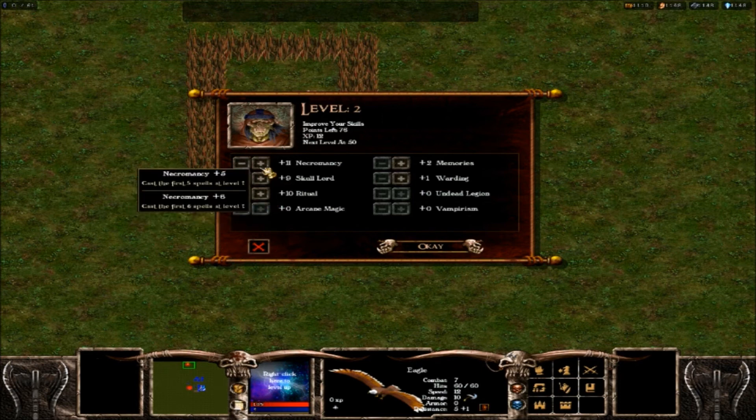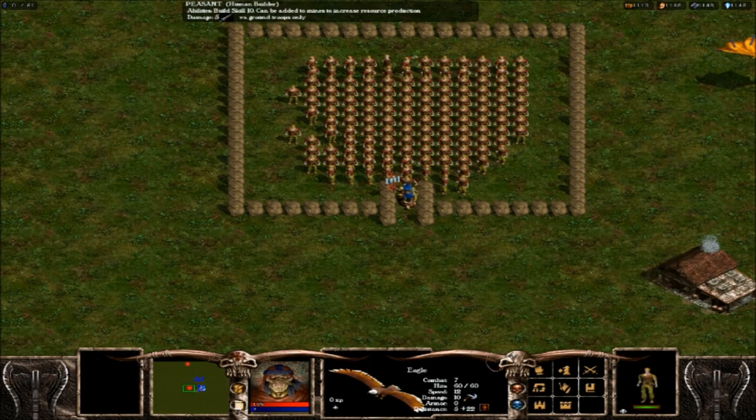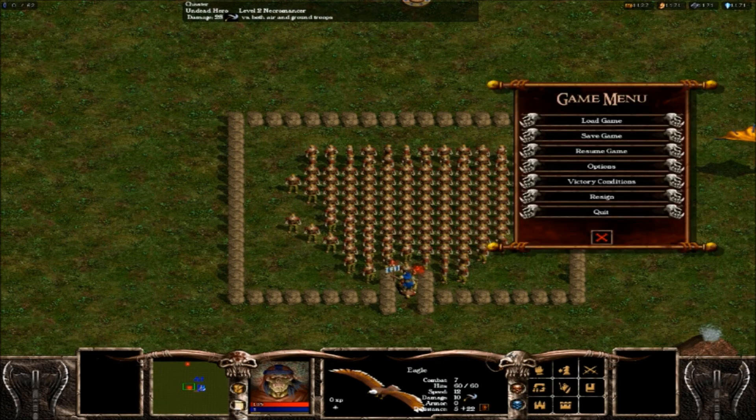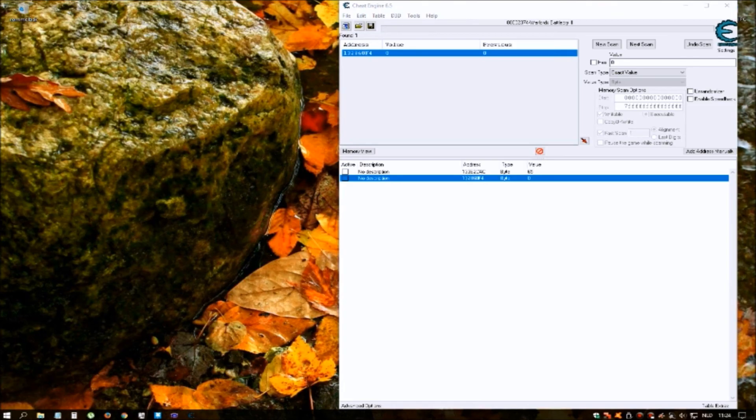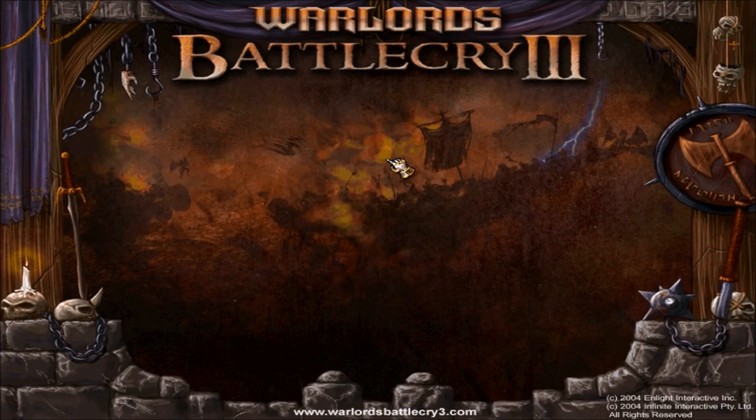Spend them all. When I use this cheat, my game starts to lag — as you can see, my mouse is lagging. What I do in this case is save the game, quit the game, start the game again, and load the game. So if you have a lag problem, just do your cheat, save the game, quit the game, load the game again, and the lag won't be there.